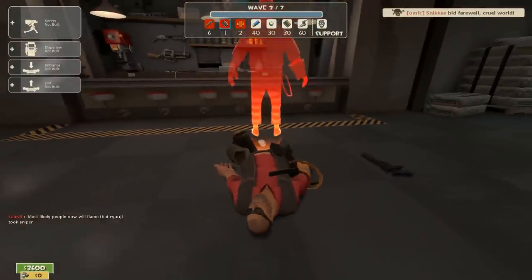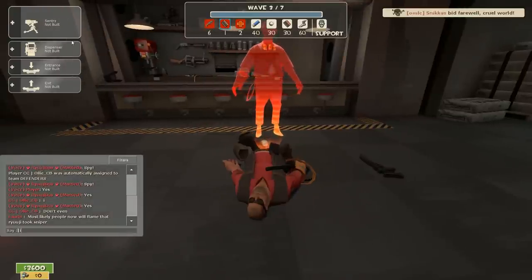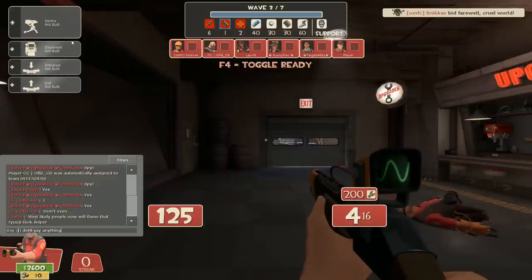Let's begin with upgrades. As Engineer, you want to upgrade the dispenser range to the maximum, which is the most important part about the Engineer — providing health and ammunition for the whole team.